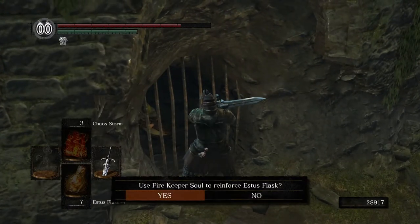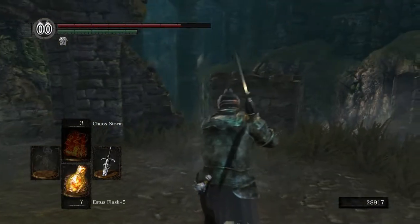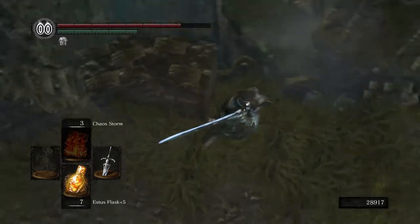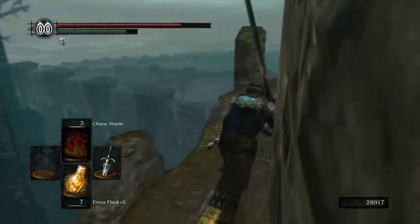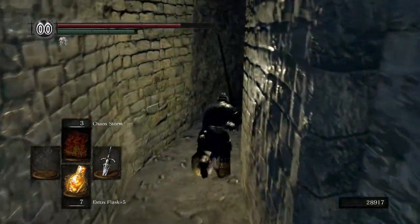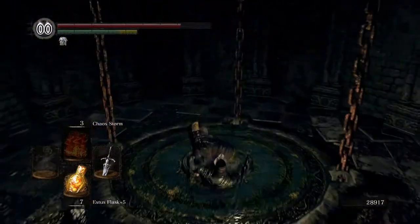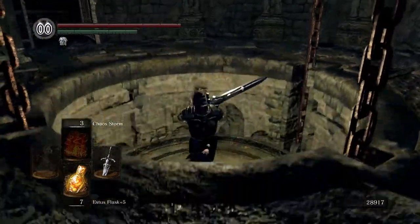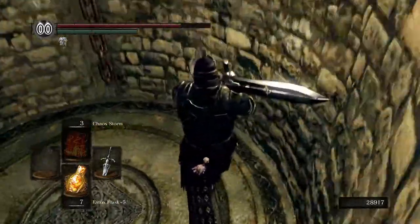So we're going to reinforce our Estus Flask, and we're going to go around and down and grab the Firekeeper Soul in New Londo real quick. We are going to be doing New Londo much earlier this time as well — not just yet, but very soon.